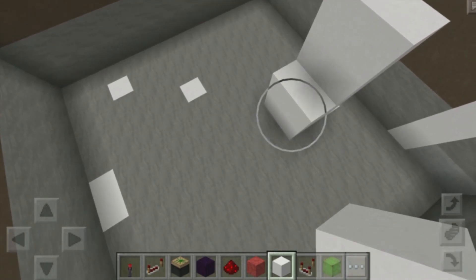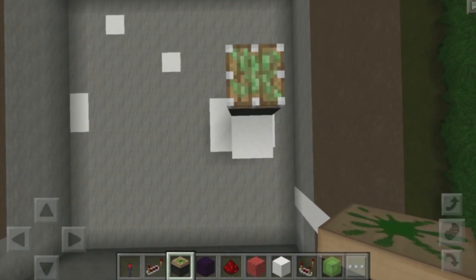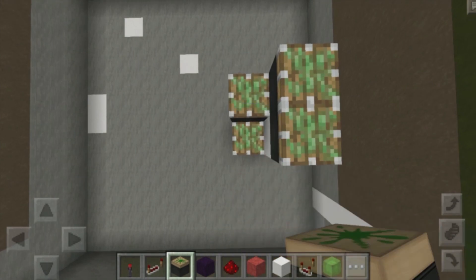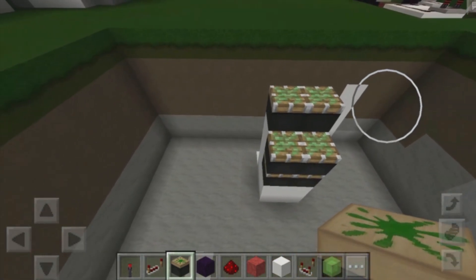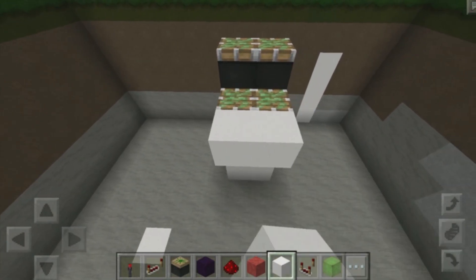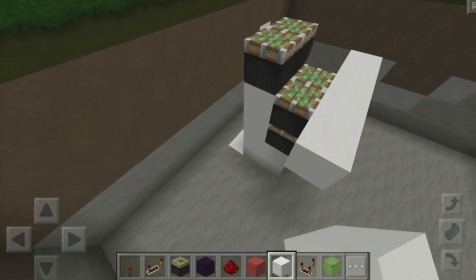So now that is a two-by-two area that's vertical. Then we need to grab ourselves our sticky pistons and place one over here facing up, and over there facing up, and place down two over here facing up, and then right next to it place down two more. Once we have that, we need to grab ourselves our block of choice, build out two blocks in front just like that, build out two blocks on the right, then two blocks on the left.